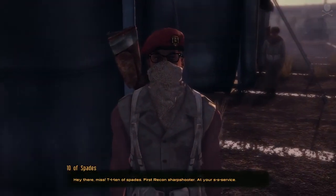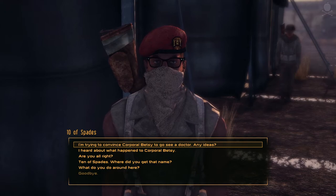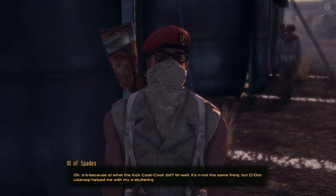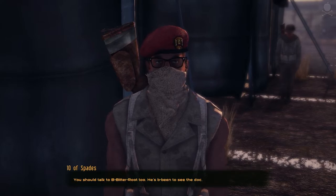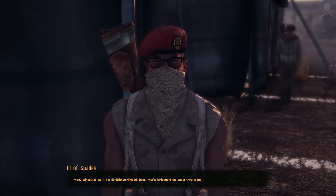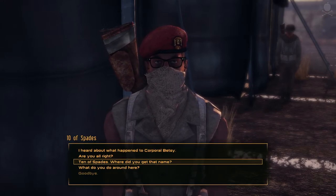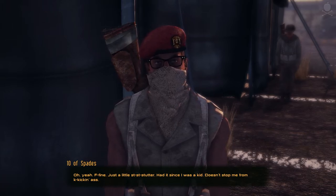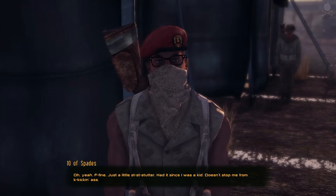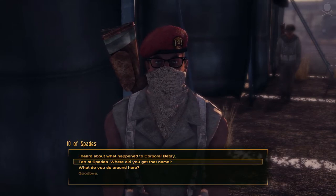'Hello there.' Hey there, Ten of Spades — First Recon sharpshooter at your service. I'm trying to get Corporal Betsy to get some help — any ideas? 'Because of what Cook Cook did? Well, it's not the same thing, but Dr. Usanagi helped me with the stuttering. You should talk to Bitterroot too — he's been to see the Doc.' Thanks. Are you alright? I mean, that stuttering. 'Oh yeah, f-fine — just a little stutter. Had it since I was a kid. Doesn't stop me from kicking ass.'